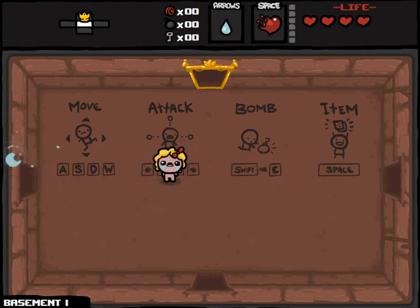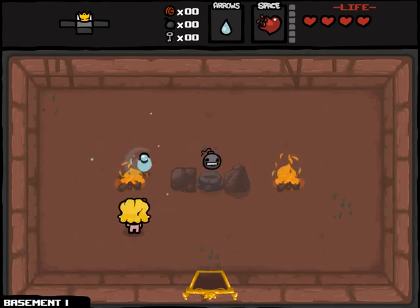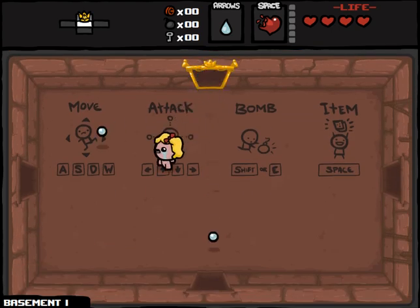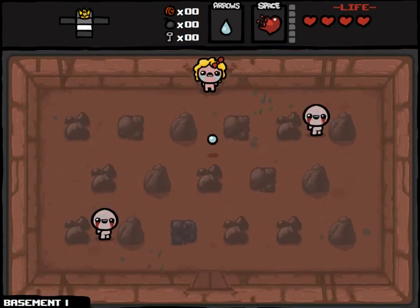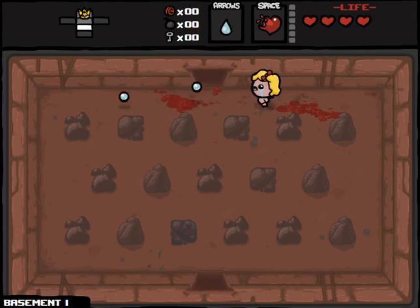Spartan doesn't just mean Gerard Butler with airbrushed abs. This also means not using anything more than you require. So in this run, we are going to do it without using any items. We'll still be able to use bombs or keys, but we won't be able to go to the item room or take any of the upgrades from the bosses. So I'm going to be relying on basically tinted rocks.